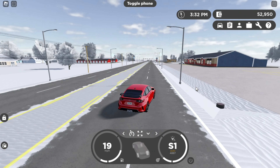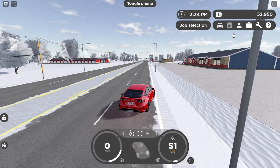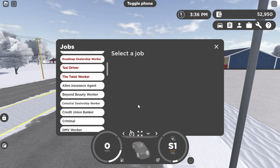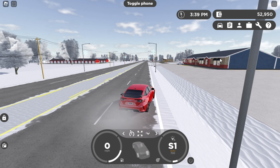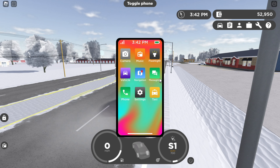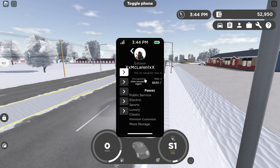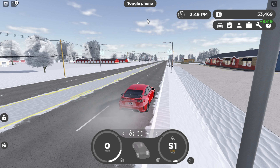Another thing: every time you join the game, you always want to select a job that's not interactive. Every five minutes you'll earn like 650 dollars. For example, on my current job — if we go to the phone, settings, profile — you can see my occupation. I'm getting 650 dollars per five minutes.